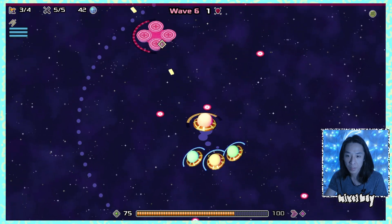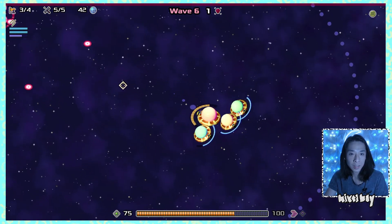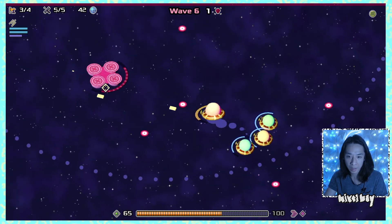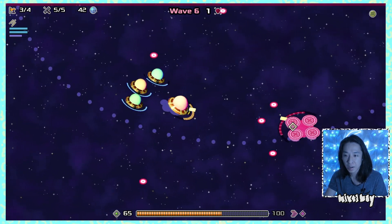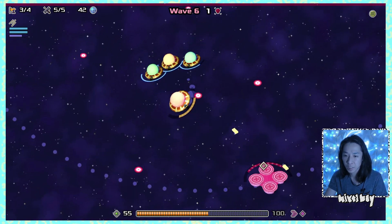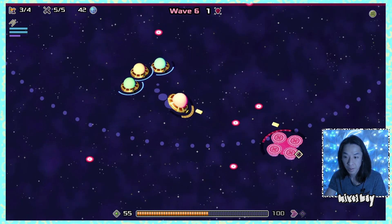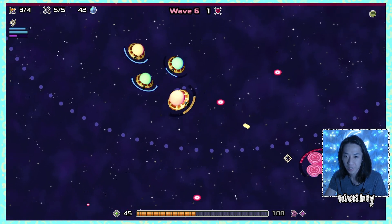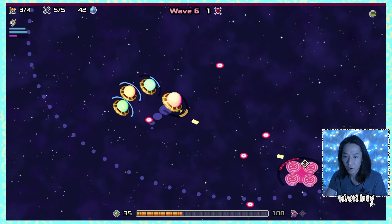I wonder if the allies respawn or if I have to keep them healed. Since they're only 10 resources each, spending 10 on a heal that fixes myself and all allies at the same time might be better than buying a new ship. I'm taking damage and so are they — the one on the right side might actually die.